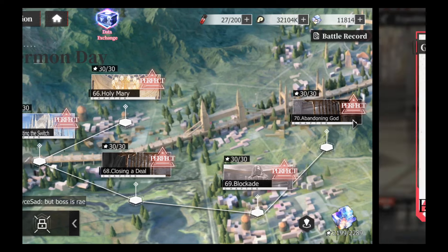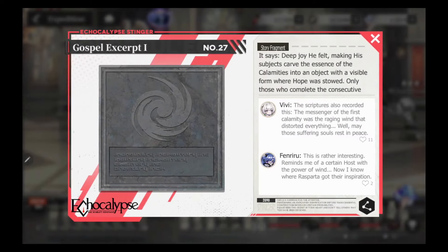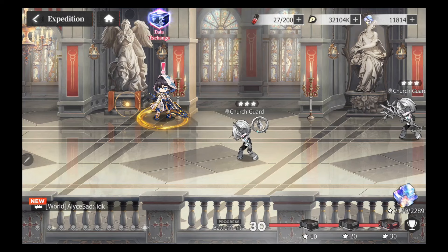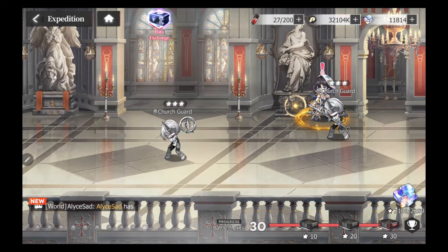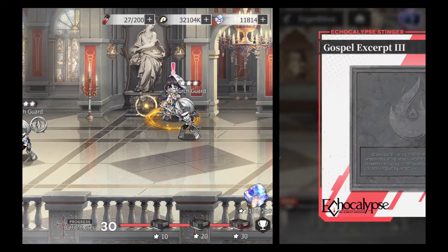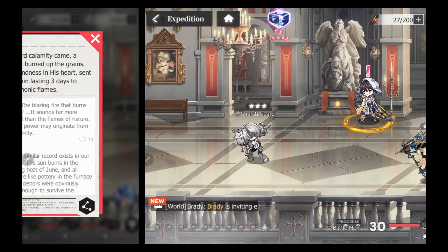If you want to expedite it, do the first and last ones first. If you want to do this as quick as possible, first and last ones first — if you get the prizes you want and enough points by then, call it a day and be happy that you didn't sit doing this for God knows how many hours.